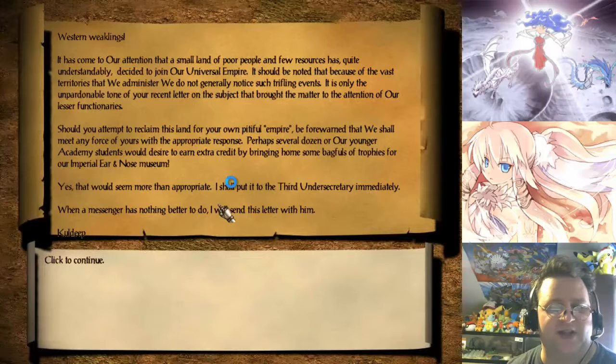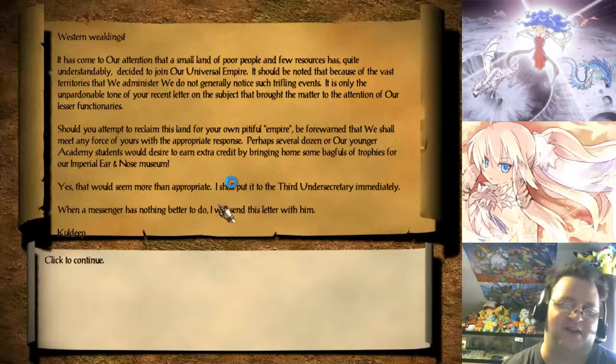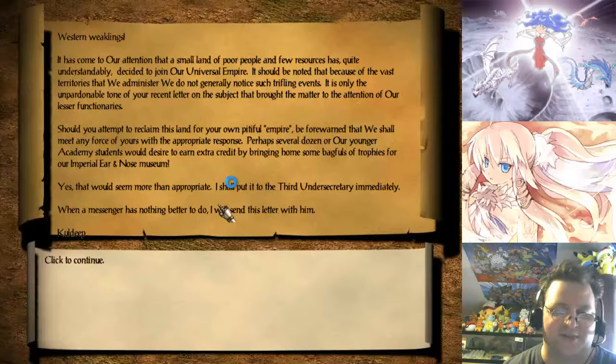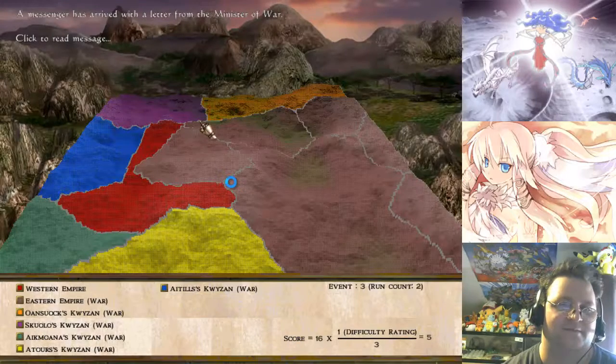Western Weaklings — it's come to our attention that a small land of poor people and few resources quite understandably decided to join our Universal Empire. As we know, because of the vast orders that we administer, we do not generally know such trifling events. You should tend to reclaim this land for your own pitiful empire before we respond to your recent letter with an appropriate force. Perhaps several dozen of our younger Academy students would desire to earn extra credit by bringing home some bagfuls of trophies for our Imperial Ear and Nose Museum. To see more than appropriate, I shall put it to the third Undersecretary immediately. Hell, no.